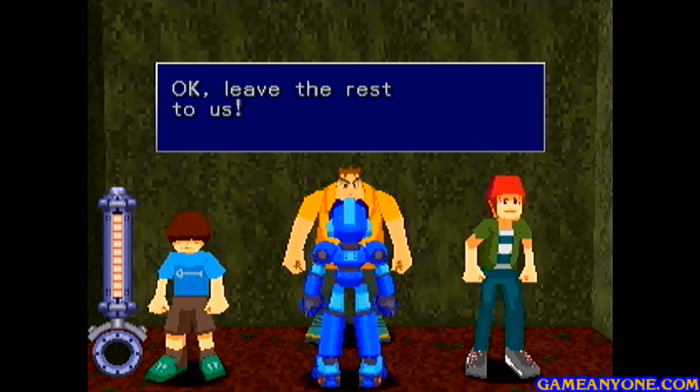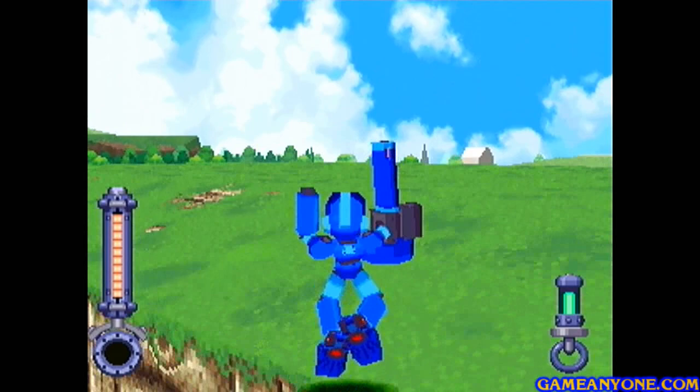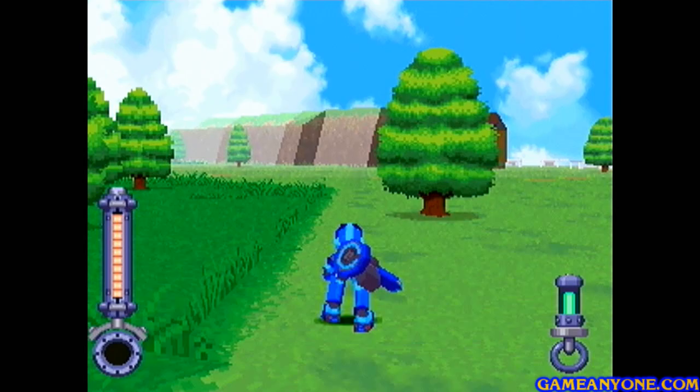The construction worker says: 'A pick? Sure, you can borrow mine.' And there we go — we get a pick. Now all that's left is to take it back to Jim. It can get a little bit tedious going back and forth. Jim says: 'You got a pick — I knew we could count on you. Leave the rest to us. We'll get this place fixed up so you won't even recognize it. Come back and take a look later.' At this point we pretty much just have to wait for them to finish remodeling the secret base a little bit.